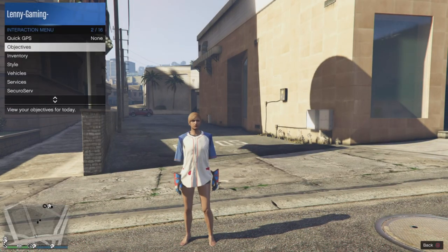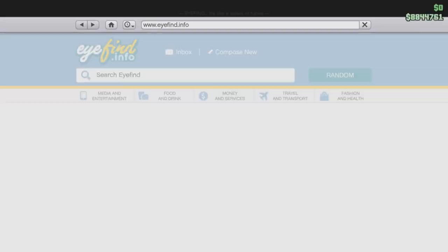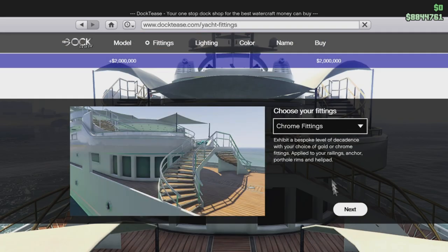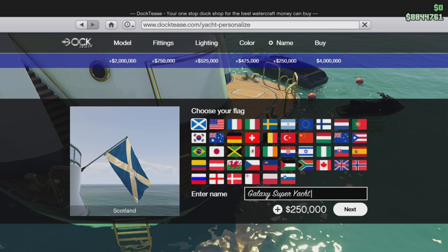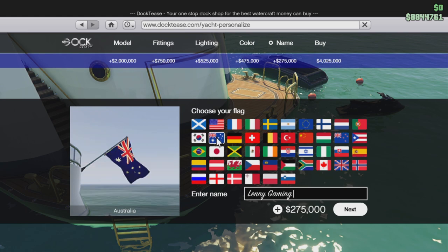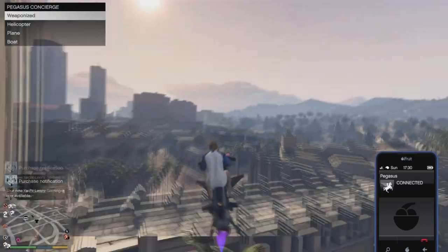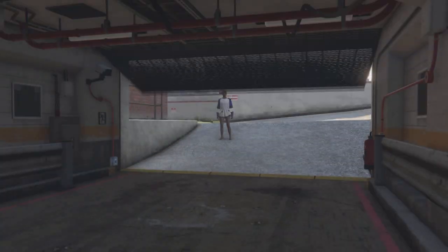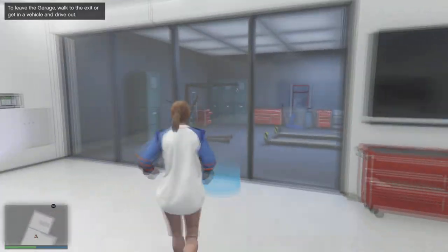I basically bought Deluxos, Mark II Oppressors, planes, the yacht, and some special vehicles. To save the Pegasus vehicles, you're going to have to call each Pegasus vehicle out. If you bought the yacht, it's always going to revert back to the cheapest yacht, so go ahead and apply the mods to your yacht that you want and save it — you won't have to pay the six million dollars to purchase the first yacht but you'll have to purchase upgrades to set it up how you want. Call out all the Pegasus vehicles you've purchased and make sure they show up on the map. If you're a lower level, some sometimes won't save, but I'm level 15 on this and managed to save them all.